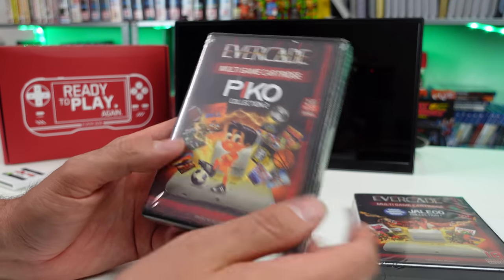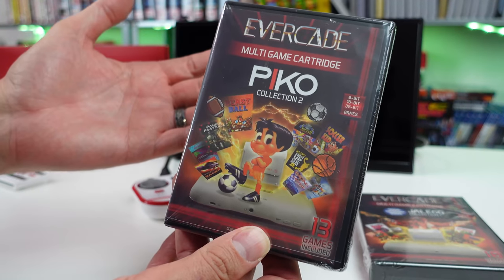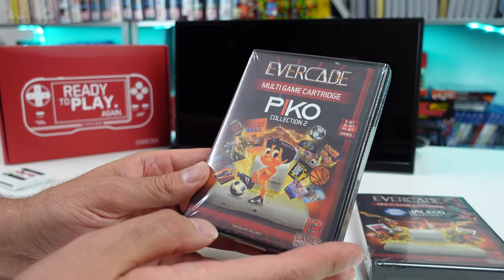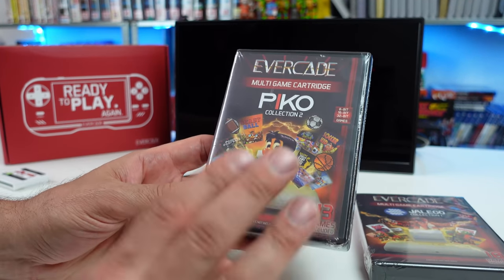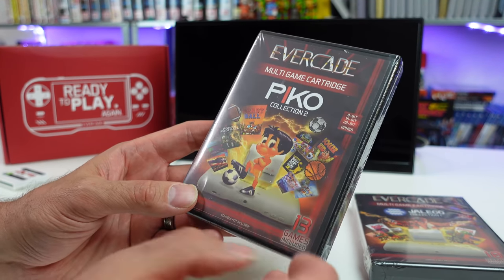Take a look at the manual in a second. Now we got the Pico Collection 2. Maybe I wasn't excited about this because it's like sports games. But I think there's a PlayStation game on here for the first time — which I think is the Worms one. But this has 8-bit, 16-bit, and 32-bit games.